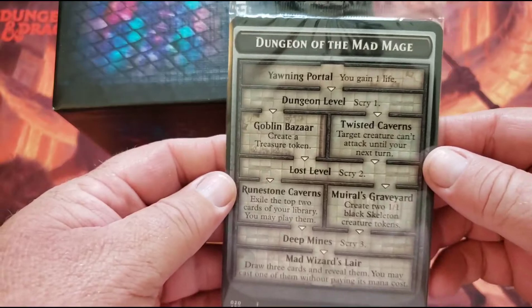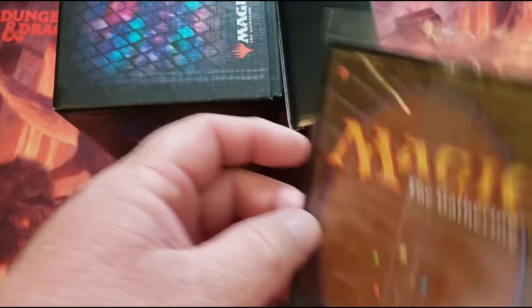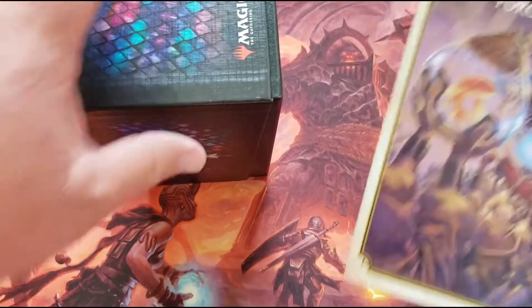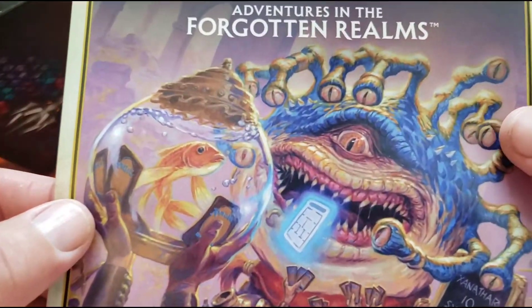What is this? I haven't watched any openings on these, so I have no idea what's in here. There's the beholder and his little goldfish — his dungeon card.